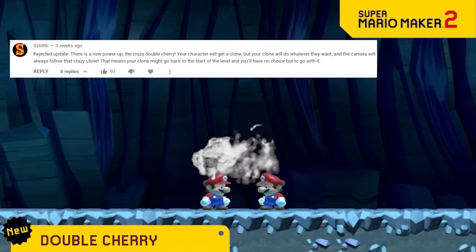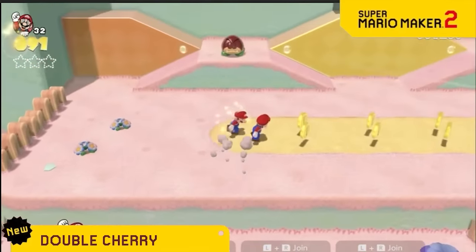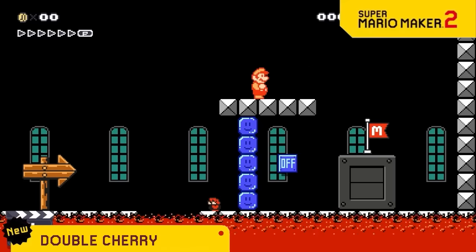The double cherry will create a double of Mario, except unlike 3D World where all the Marios follow the same path, this Mario purposefully tries to annoy you. This means the double could take your checkpoints or power-ups, and then if it dies, you die also.